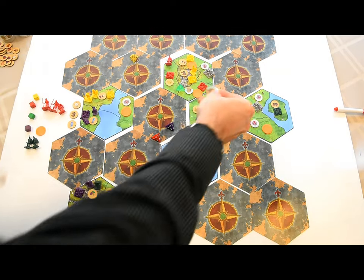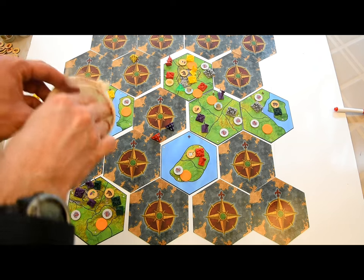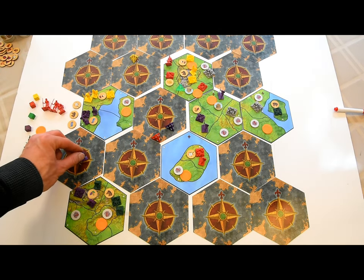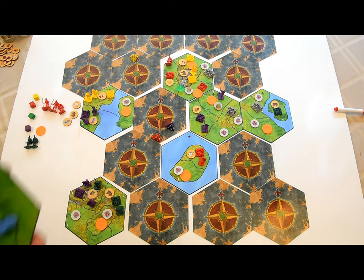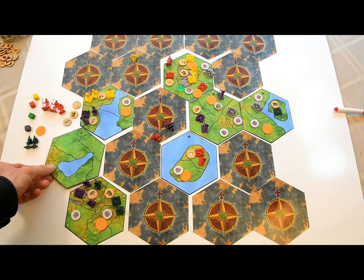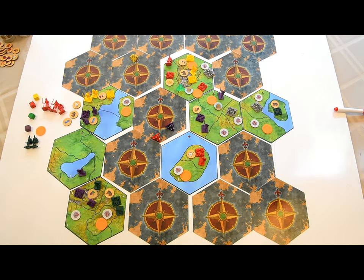Barbarian safe spaces designated during setup are also protected against city-states. In these cases, just take another random map marker from the pouch, then place the city-state marker in the pouch. Any unit can reveal a new map tile — take a peek at the tile. If your unit can move into it, it must do so and use one movement point. If your unit can't move into it, you can reveal a tile anyway or keep it hidden. In either case, your unit has not used a movement point.